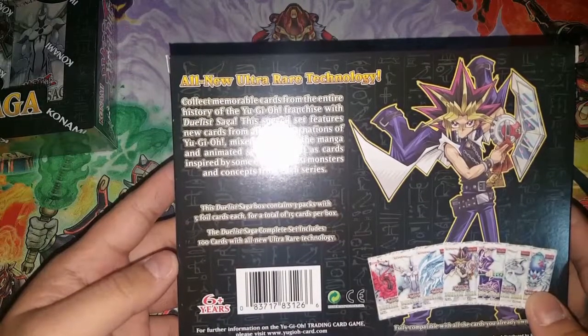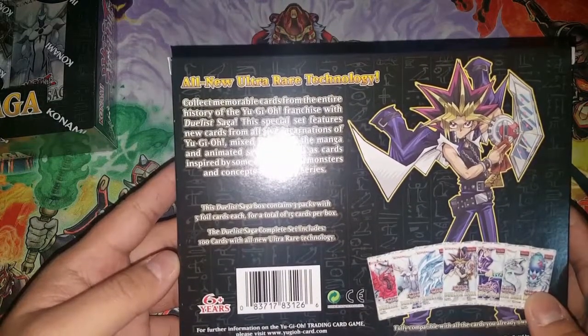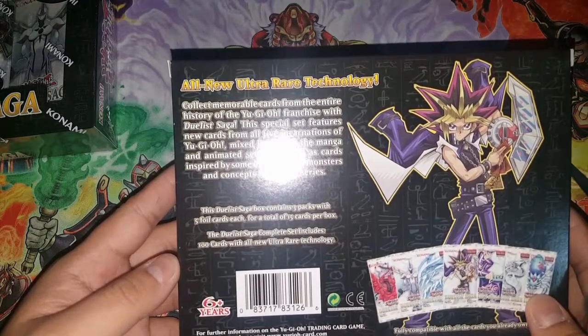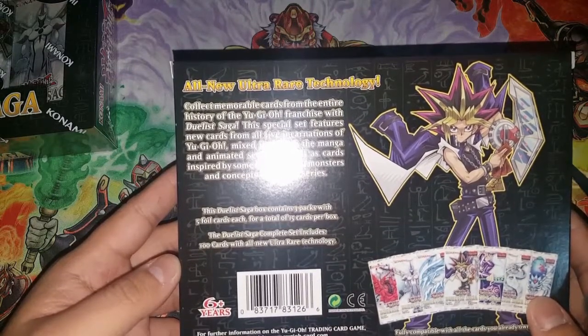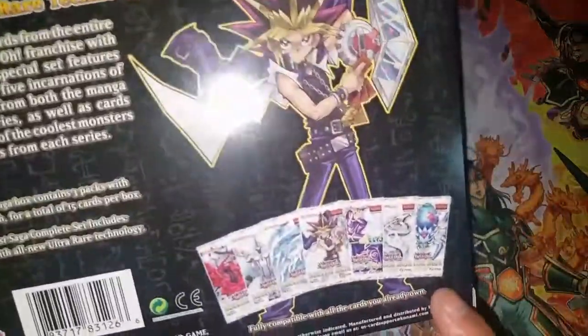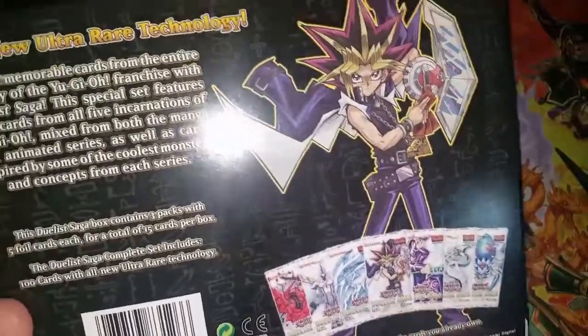The box reads: 'Collect memorable cards from the entire history of the Yu-Gi-Oh franchise with Duelist Saga. The special set features new cards from all five incarnations of Yu-Gi-Oh, mixed from both the manga and animated series, as well as cards inspired by some of the coolest monsters and concepts of each series.' They got seven different packs.